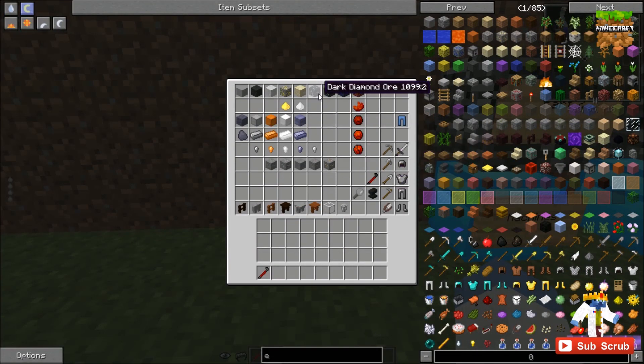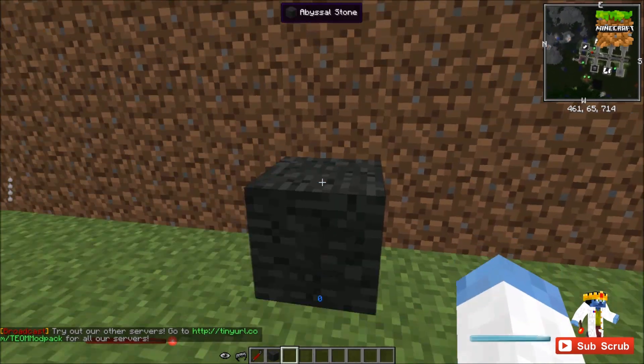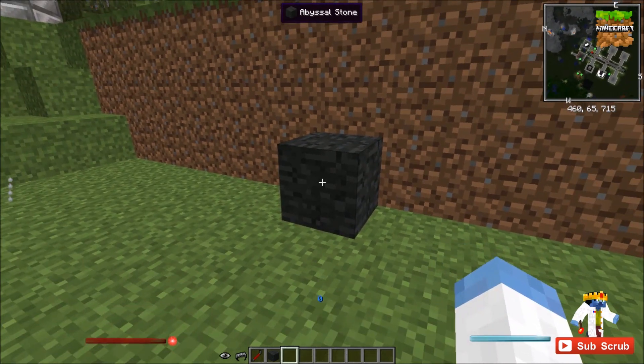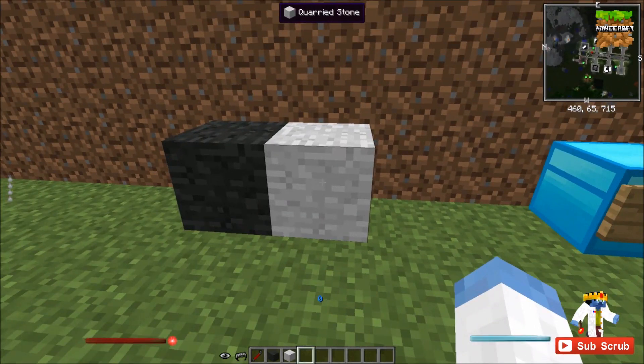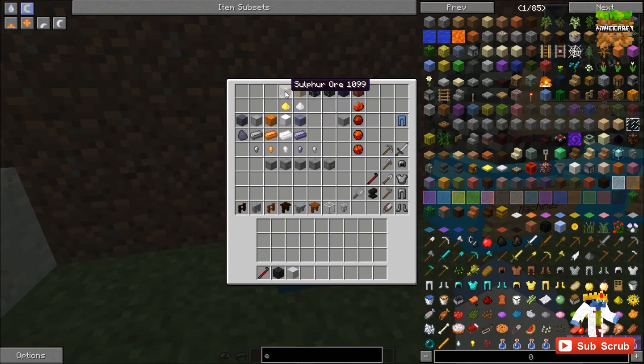As far as world generation, Railcraft doesn't add too much. It adds abyssal stone, which spawns in spheres just like regular stone — it's just a darker color. So it might make a cave feel a little darker because it really is just a darker version of stone. Quarried stone is the same story — it spawns somewhat randomly and it's a lighter version of stone. These are some aesthetic things that Railcraft just spawns in the world.